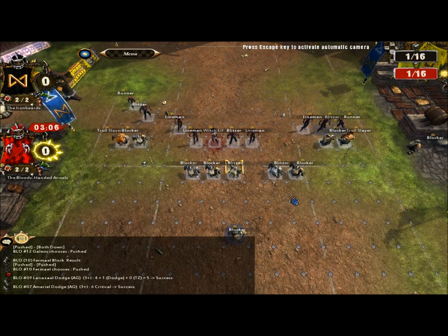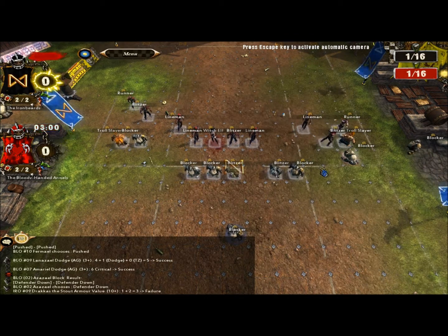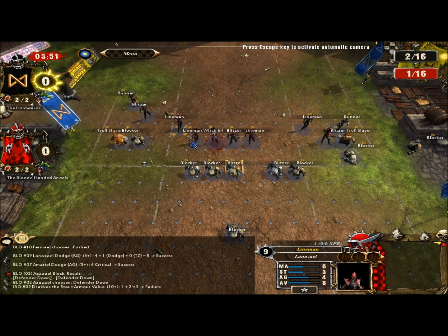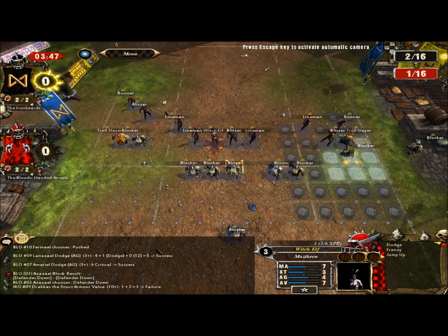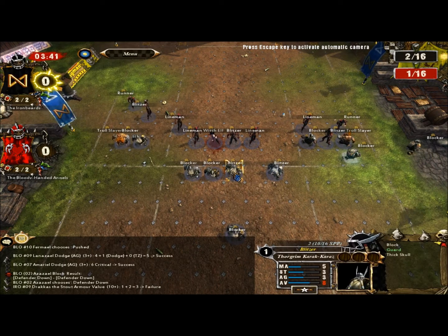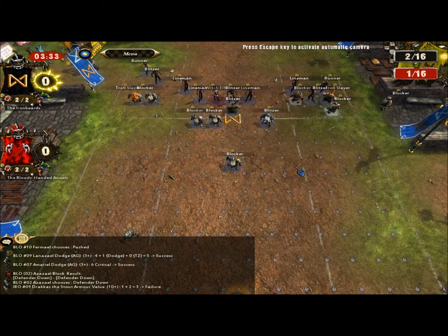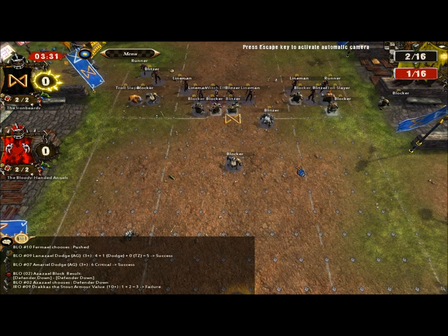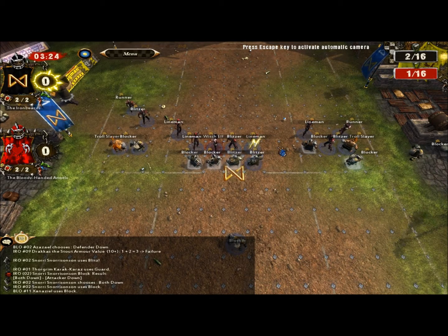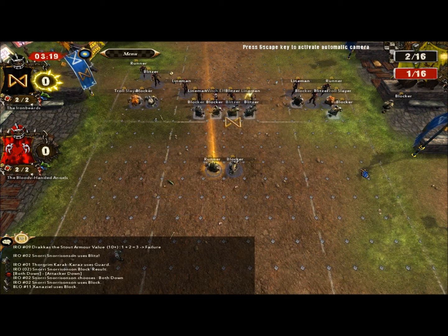Stupid elves dodging everywhere — shouldn't be allowed. What I really like about this team, the Bloody Handed Angels, is that all the characters have been named after biblical angels, which is a really nice touch. You don't see a lot of teams with customised names, let alone a theme running through. My guys are all custom-named but not to a theme — some are jokes. Marking up and throwing out some hits. I pick the one guy on the dark elf team with the block skill — excellent. Still, plenty of tackle zones around; his linemen are going to struggle to get through there easily.